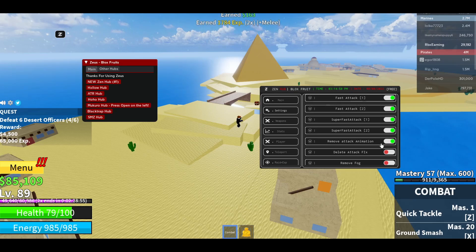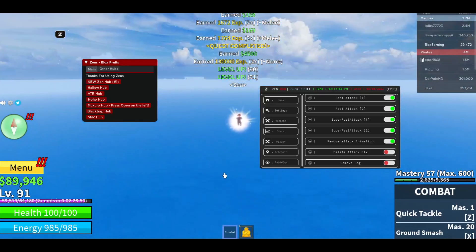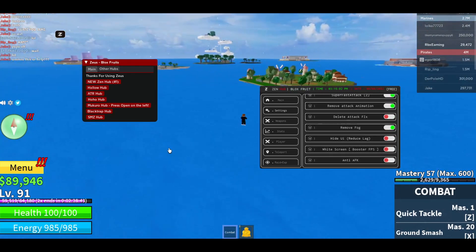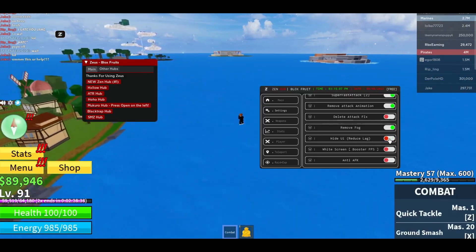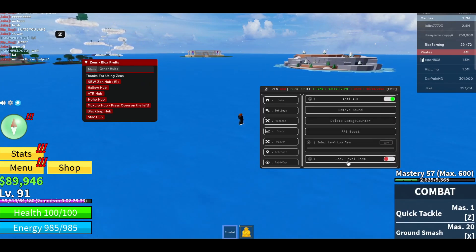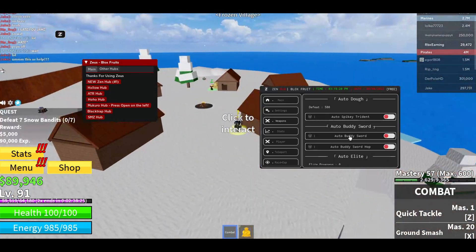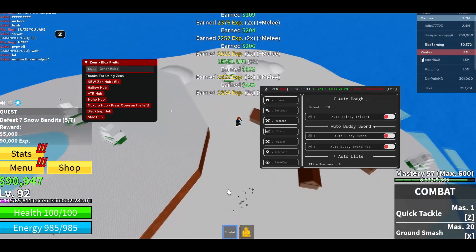You can also check 'Remove Attack Animations' — oh my god, they just die instantly! I leveled up and it's going to another sea. You can also remove fog — now you can see everything, this looks so good. You can also hide the UI. If you leave this overnight you can do that, and you can also lock the level so it will stop at a set level.